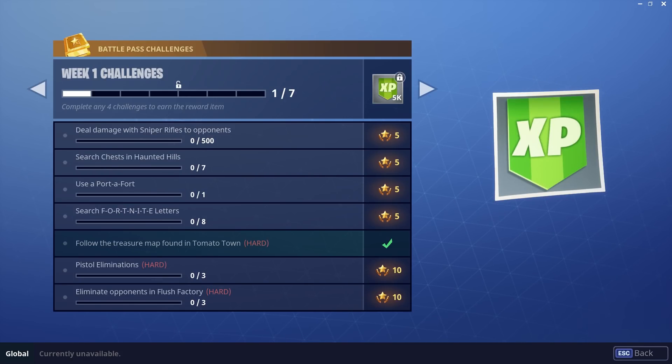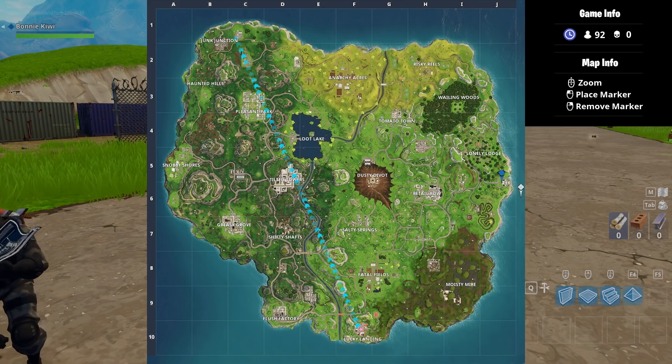One of the new challenges is to search the Fortnite letters. This challenge was actually pretty tricky, but it was really fun as well. I'm going to show you how to do that using the quickest method. The first one we're going to go for is in Lonely Lodge.